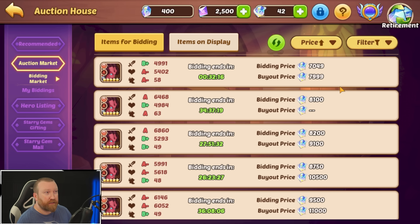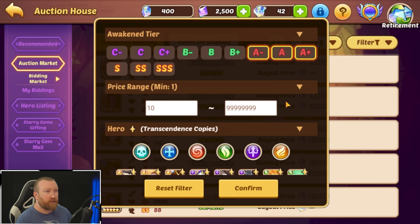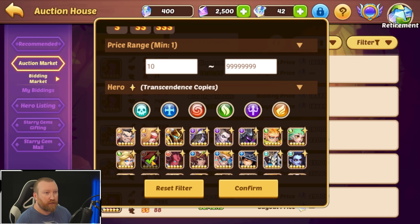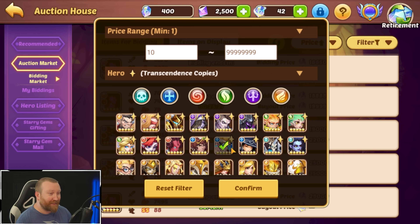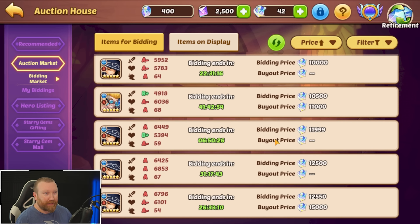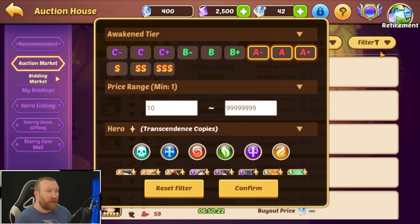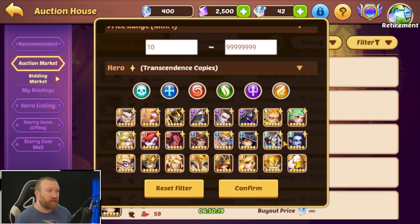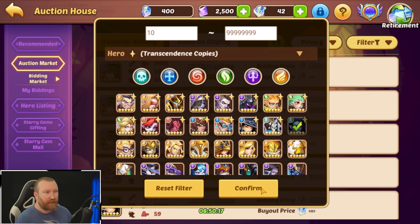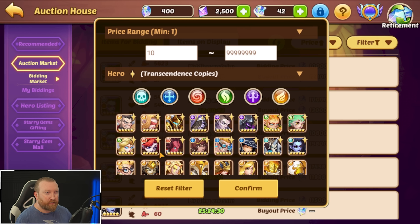Queens are very cheap, Island Mocks are okay prices, and there's literally not a single Irania up because I don't think anybody really cares. Sword Flash is in the 12,000–10,000 range. Not even a single Azrael up, but earlier this week Azraels were up for about 8,000–9,000. Jar is about 12,000.